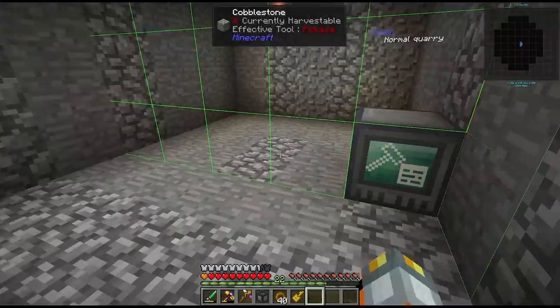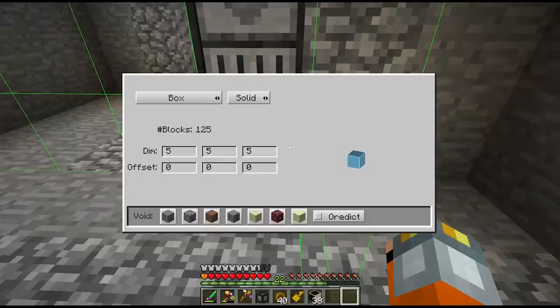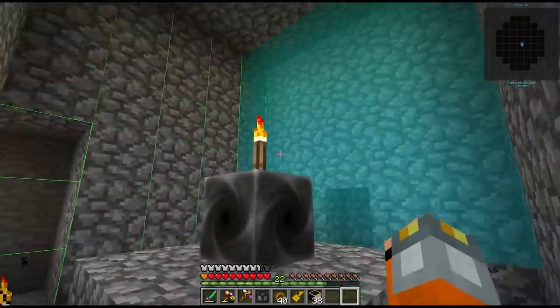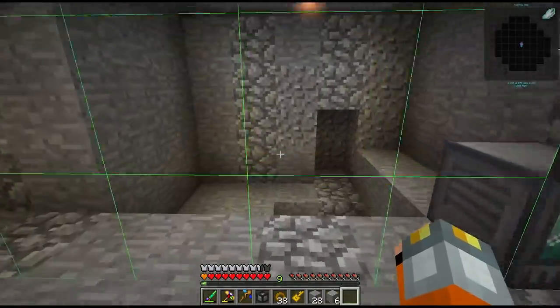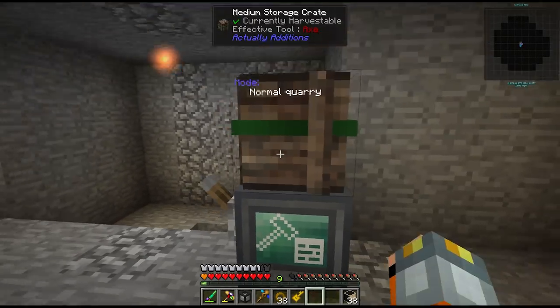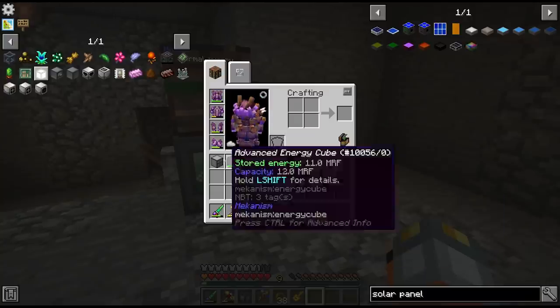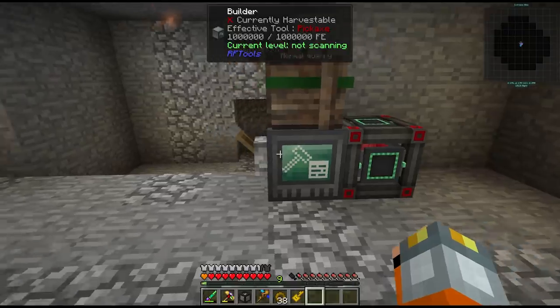Decided to set up our builder at the top of the world - it'll take longer to scan through blocks to reach ore down there, but makes it much easier to collect items for now. Placing the builder here, drawer controller on top. Setting dimensions to 16 by 16, mining all the way down to bedrock. Had to reconfigure direction - wanted to mine the chunk out in front. Putting a storage crate on top to see what items we get first, then we'll figure out the drawer filter configuration. Needs a redstone signal to run, giving it some power with output on the left side.